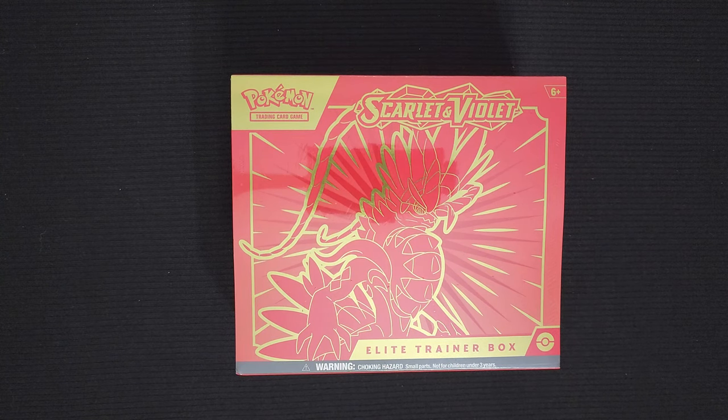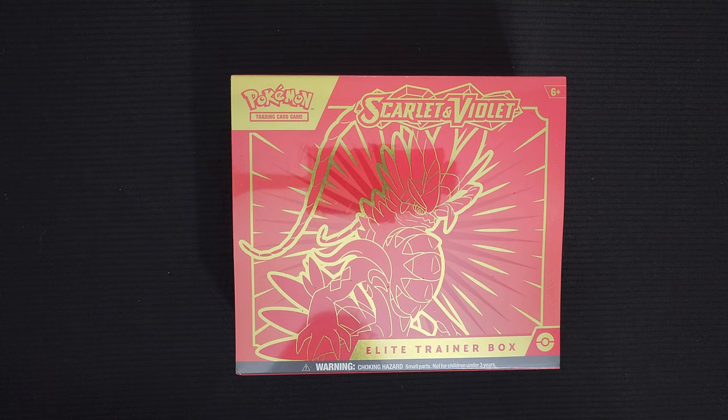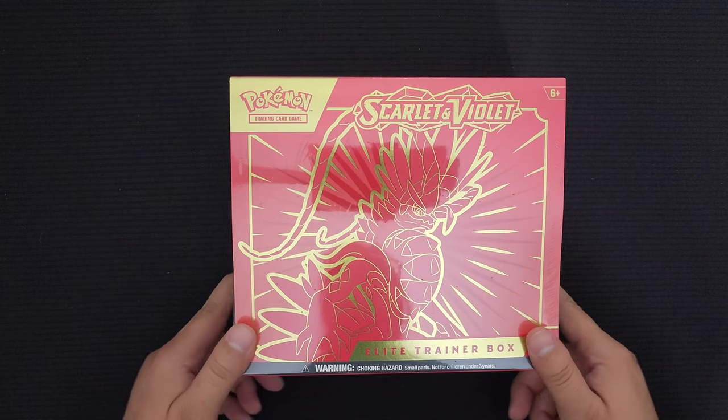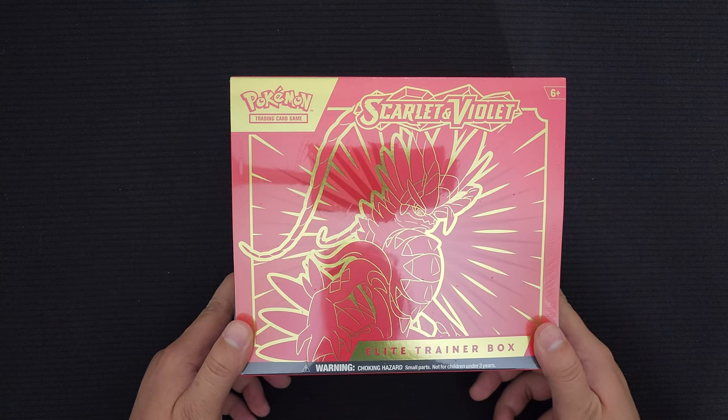Hello crew, welcome back to the Gaming Ocean TCG channel. In this video, we have another round of opening up the brand new Pokemon Scarlet and Violet cards. Only this time, we have the Red Elite Trainer Box - Coraidon. In my previous video, we opened up the Purple box, Miraidon. And this box includes pretty much the same thing as the other Elite Trainer box, but themed differently.